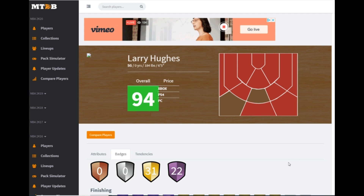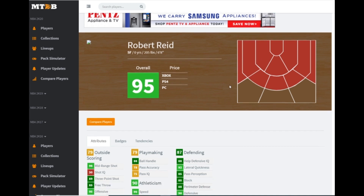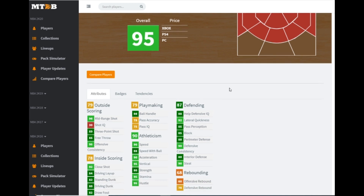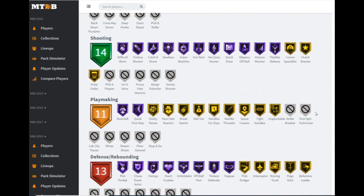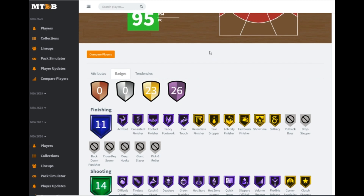I have no idea who Robert Reid is — I've never heard the name before and never seen him in 2K. He's 6'8, can play small forward or power forward: 89 three-ball, 80 driving dunk, 90 speed, 86 ball handle, 92 lateral quickness, 88 perimeter defense, 90 steal rating — super good stats. He does have hall of fame quick draw but they didn't give him range extender, which is a deal breaker for me. I'm not getting this Robert Reid card.